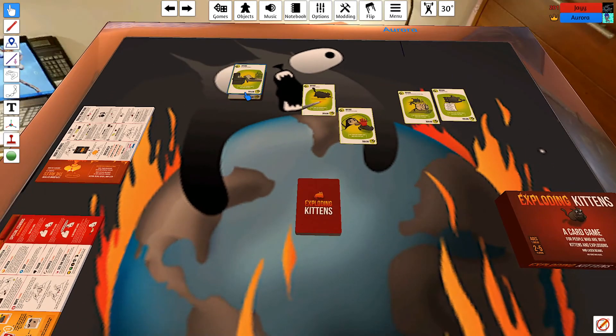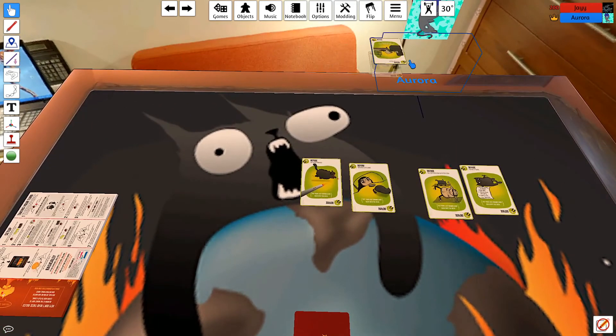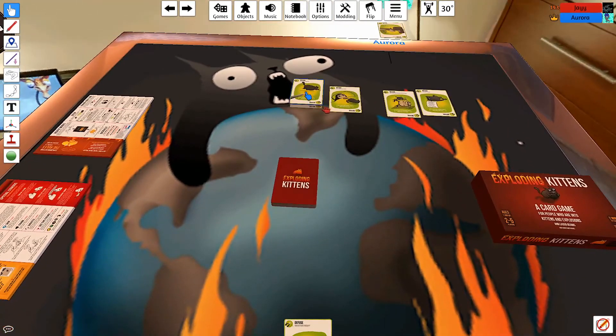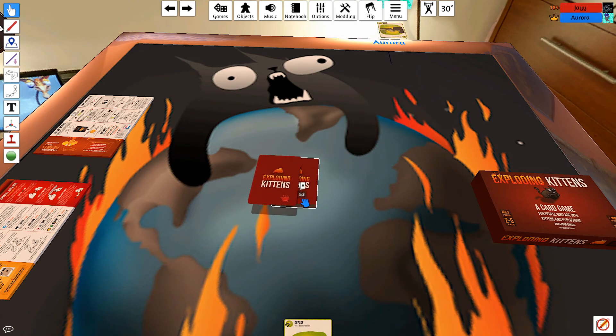Players choose their defuse cards. They discuss how to flip cards in Tabletop Simulator — middle click zooms in, but if you have something selected it also flips it. They put the defuse cards back into the deck and shuffle.